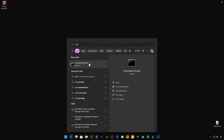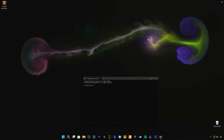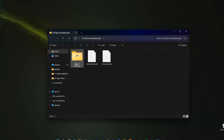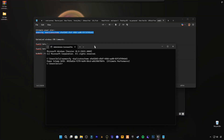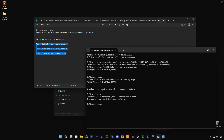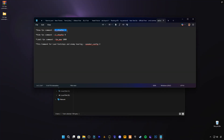Now we move on to the Command Pack section — this is where things get serious. Down in the description, you'll find a link to my CS2 Commands Pack. Download it, extract it using WinRAR, and open the folder. Inside you'll see three files: the OpenCMD Commands text file — run CMD as Admin, copy and paste each command one by one, and press Enter. The CS2 Commands text file is for use inside the game console.